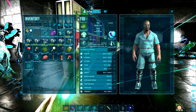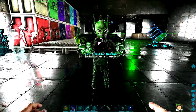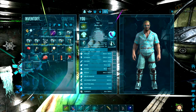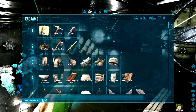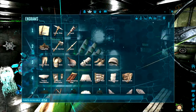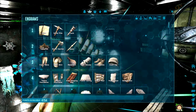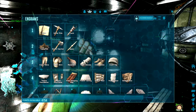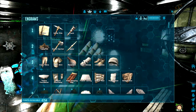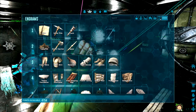Tip number 3 covers engrams, tribe manager, team groups, and explorer notes — the little buttons up at the top of the inventory screen. The engrams are where you learn all of the things that you can craft, and you can scroll down the whole list. When none of the filter buttons are selected, it shows all engrams from the DLCs you own. You can also select unlearned engrams to only show ones you haven't learned, or filter by map — Island only, Scorched Earth only, or any combination. Just keep in mind, the filter setting doesn't save when you leave the inventory.